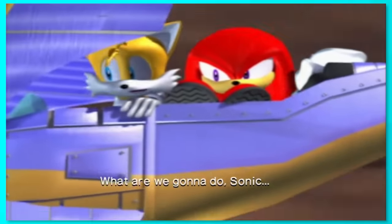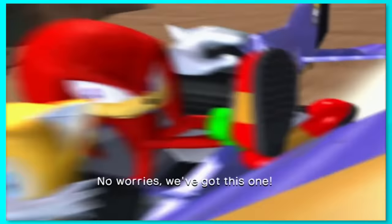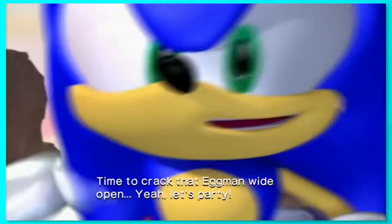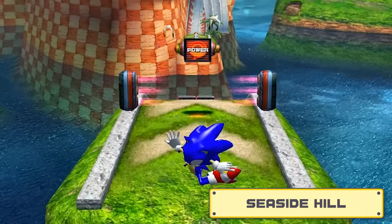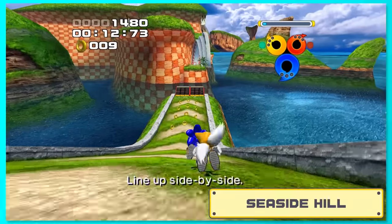But now it's time to start the actual levels, so enough of the jibber jabber, let's get this show on the road! Seaside Hill's first and easiest obstacle is the red power gate that automatically switches your characters. With Sonic, we can just bop right over that with no issues at all.